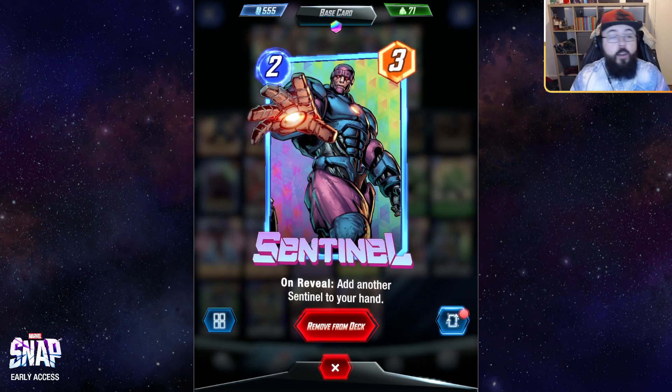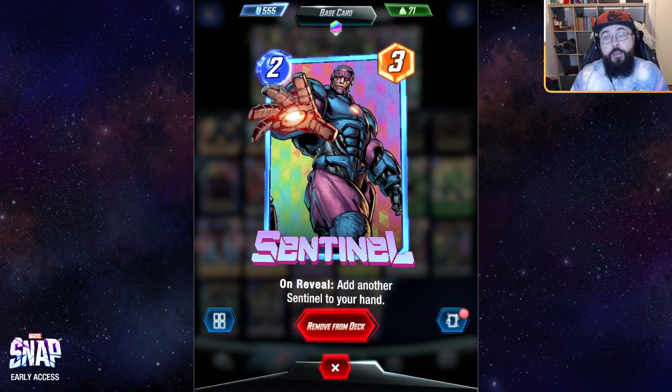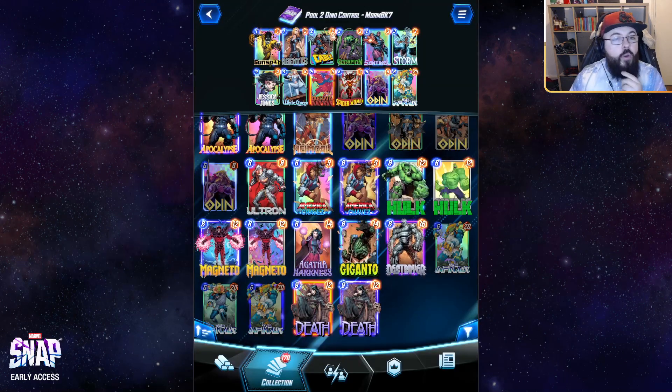Sentinel is a pool one inclusion that never really goes away from this deck. It just makes another Sentinel when you play it — three power, good rate for a two-drop card — and it's going to keep your hand nice and flush for your Devil Dinosaur once again.